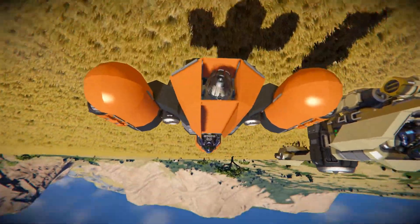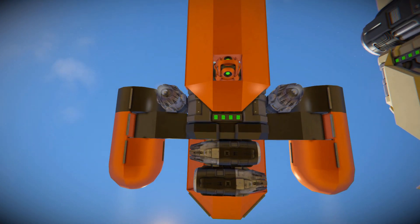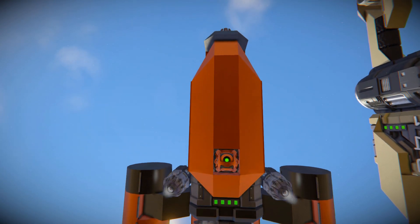Moving all the way down under this thing, there are the atmospheric thrusters for left and right, the gyroscope, and that's pretty much it for this one.